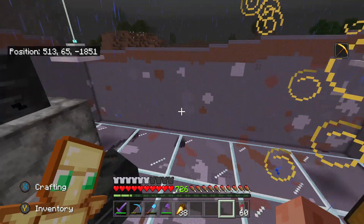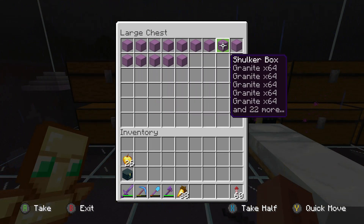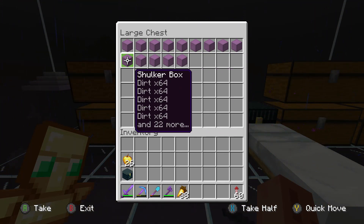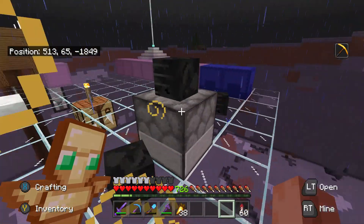One more thing I quickly want to mention: I've not been storing any of the stone anymore. If you look in this chest here, all of the shulkers are full of granite, gravel, diorite and dirt and stuff like that. I just stopped storing all of the stone, so I've just been throwing it away and it's been despawning.